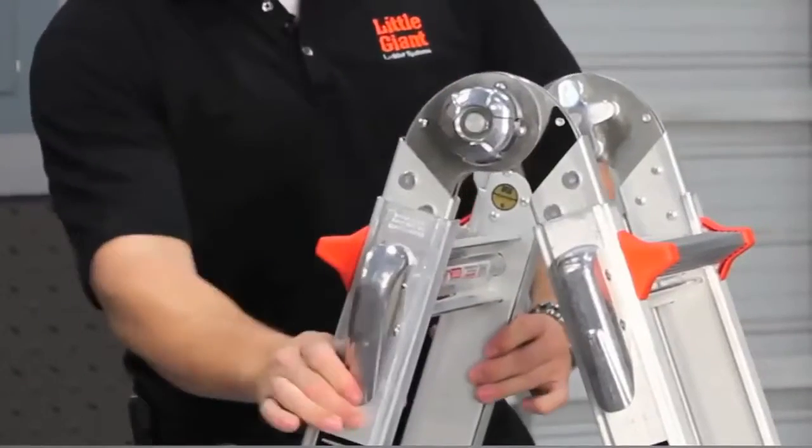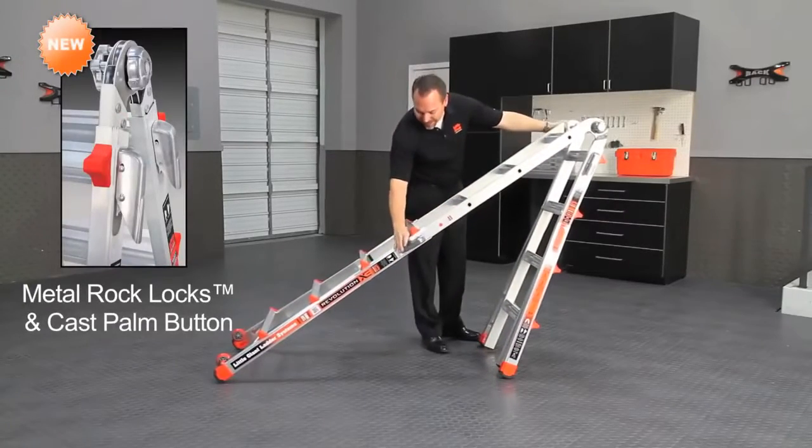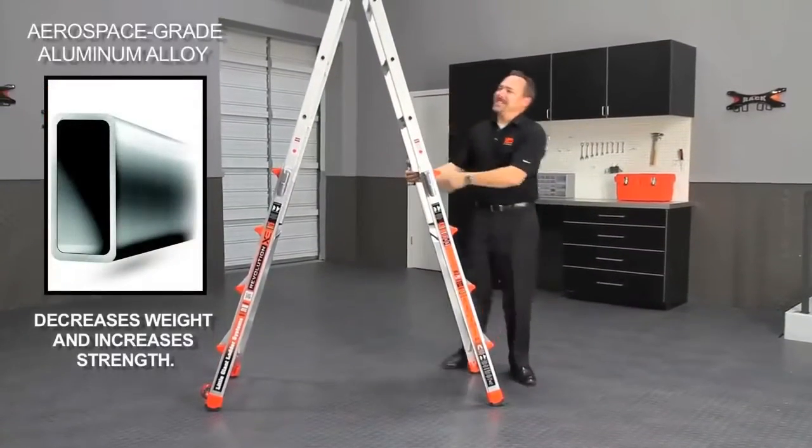Go straight to the hinge — able to adjust it with these new Rock Locks. The Rock Locks are easy to unlock, also easy to re-lock. Just squeeze those in and it adjusts to four different sizes of an A-frame.